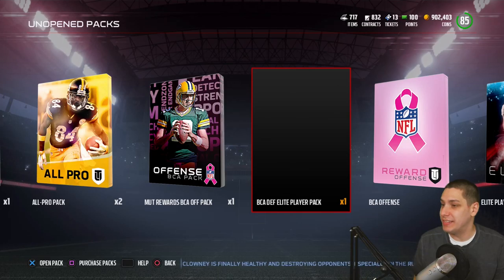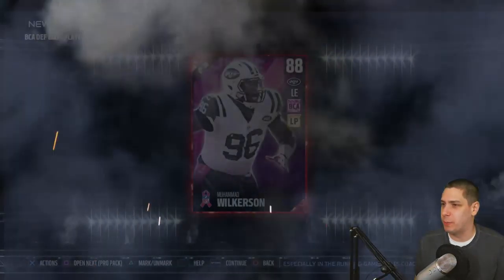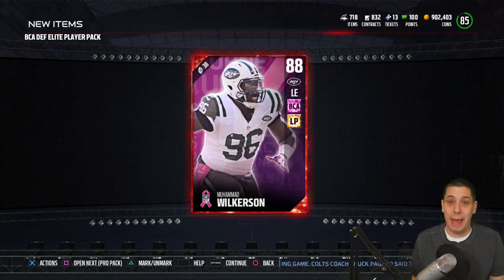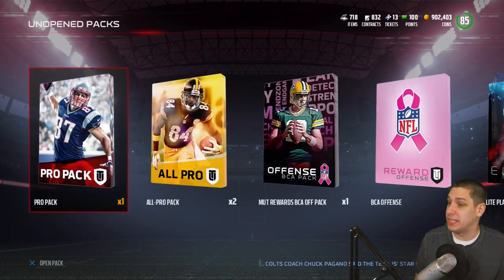We still have the defensive elite player, so let's open that and see who we can get. We get a Mohamed Wilkerson — I think that's probably one of the worst ones I could get, but still it's an elite player, so I'm happy about that. We can definitely take him and make use of him somehow.